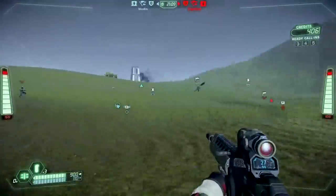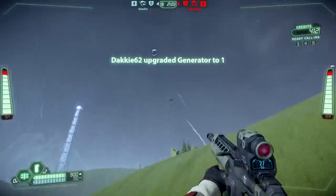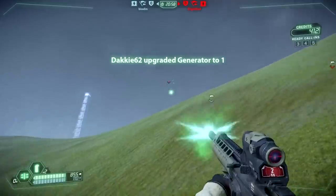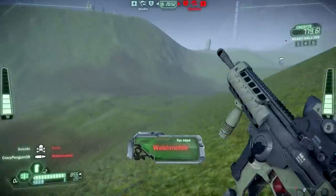Hey guys, my name is CrazyPenguin and welcome back to another weapon comparison video for Tribes of Sun. Today we're going to be talking about the Pathfinder's secondary weapons, the shotgun and the light assault rifle. In this series I like to cover two weapons, compare them side-by-side generally from the same class and generally the default weapon versus something that you need to unlock with gold or experience.